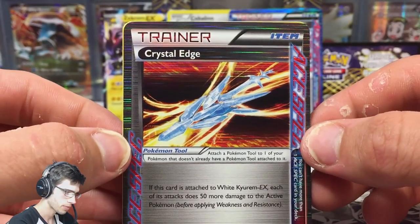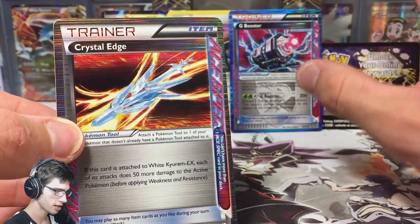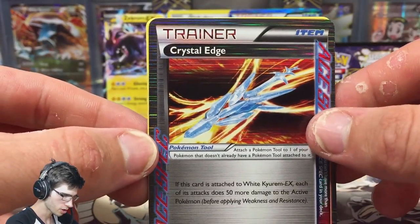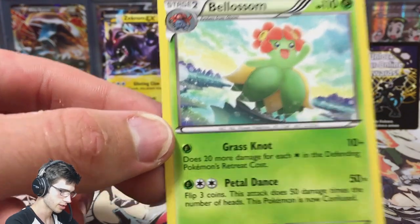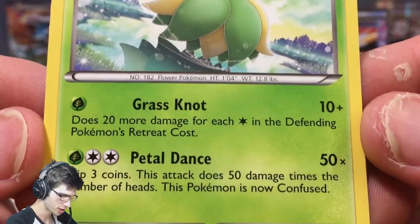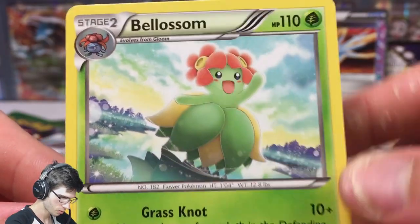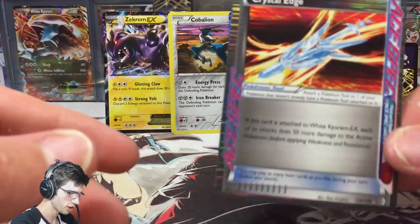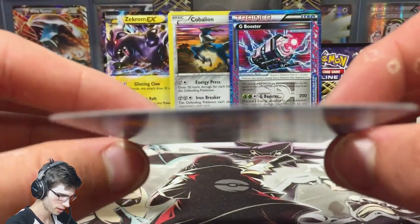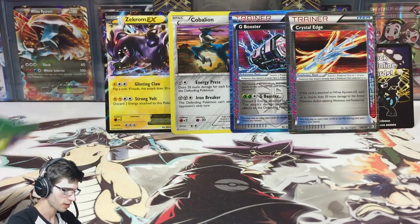It's a very single-Pokémon-based card, just like G Booster is based around Genesect — Crystal Edge is based around White Kyurem. We got a Meganium regular rare, which looks pretty cool. I do like that artwork — it looks very happy and cheerful. It's got Grass Knot and Petal Dance. That is my first pull from Boundaries Crossed — it's a little warped but they're starting to get old, so that's just what happens.